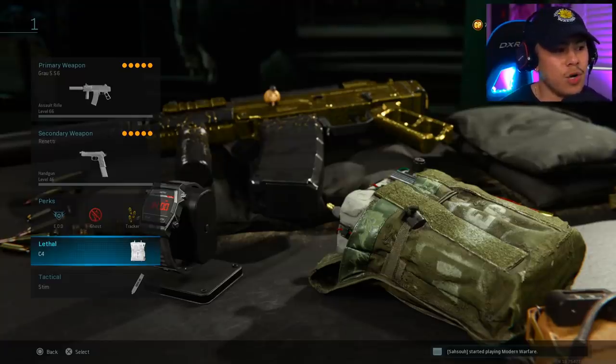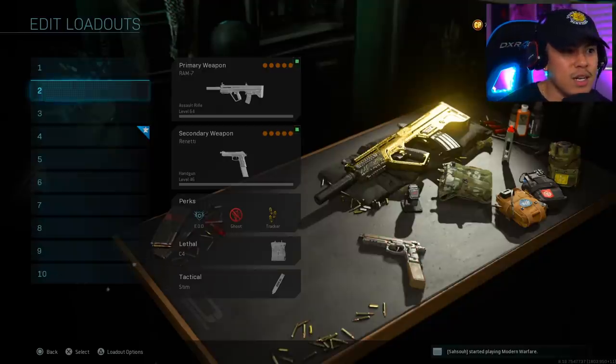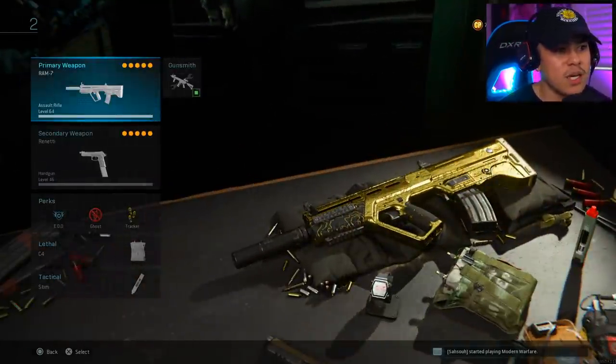If I'm trying to regen my Dead Silence as much as possible, I'll use the Tune-Up perk — it's very underrated and helps you earn your field upgrade faster. For lethal I'm running C4, and for tactical I'm always running the Stim Shot.